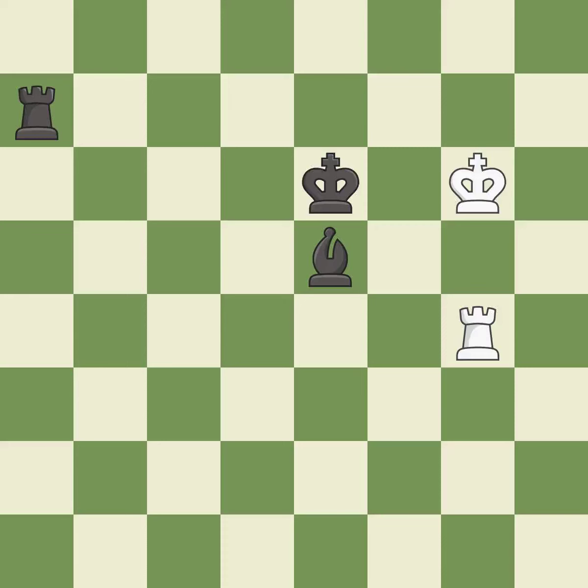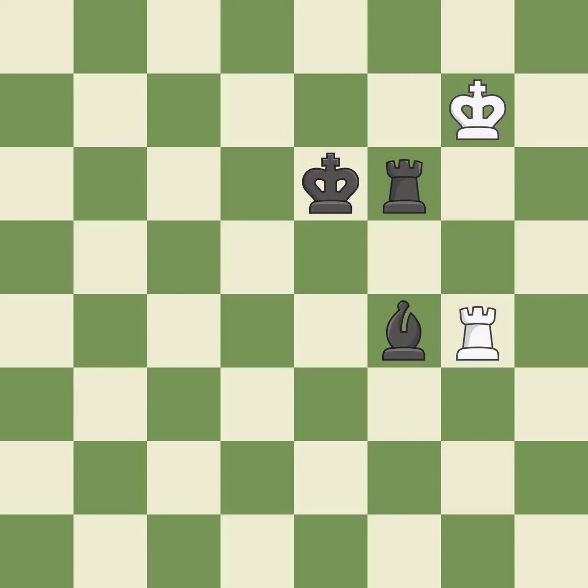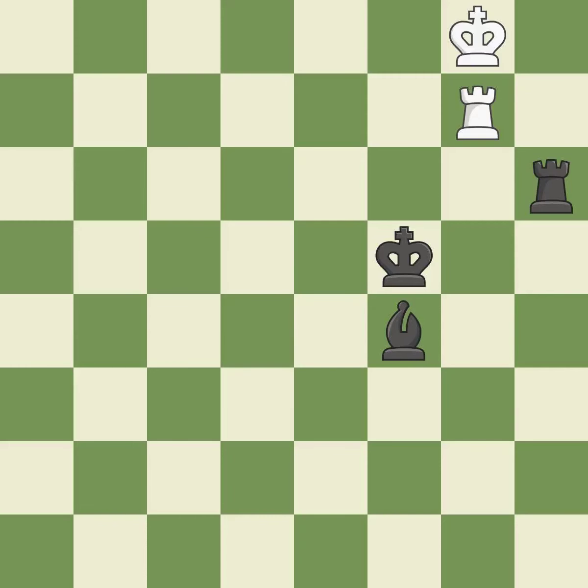Very precise. This steps away from the checking bishop — it is best. This threatens to force eventual checkmate — it is best. This moves the rook to safety — it is good. This moves the bishop to a better location, allowing it to control more squares — it is best. This is a fair move. This evades the check from the rook — it is best, it is forced. This moves the bishop to a more active square, making it gain scope — it is good.